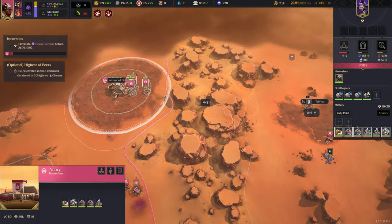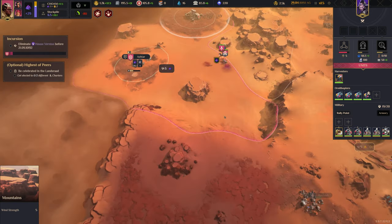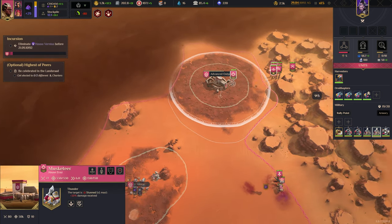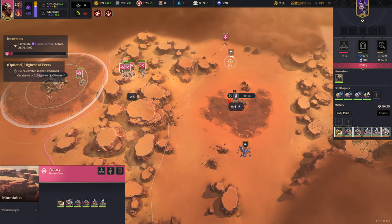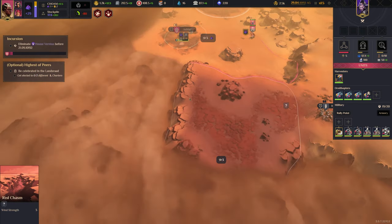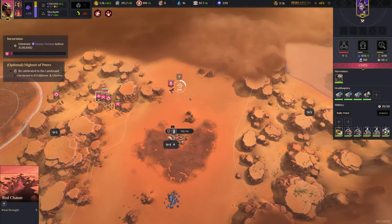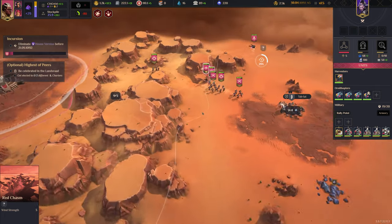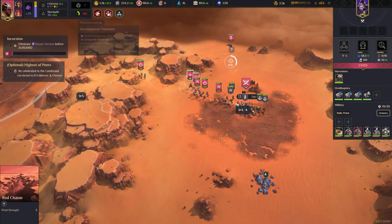Nice, plus great base! I tend to find that just having the musket man on a separate hotkey is very useful to target certain enemies in combat.